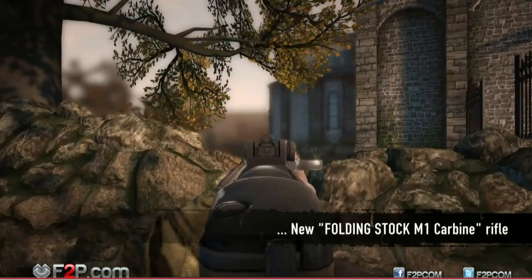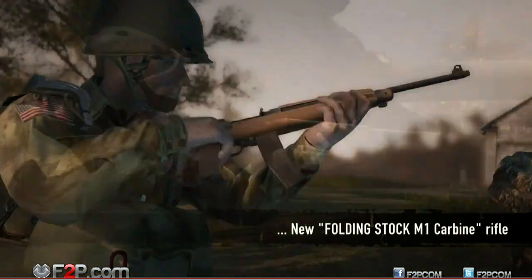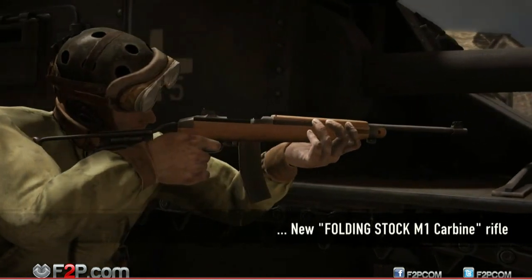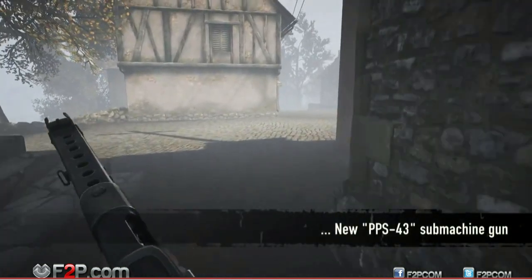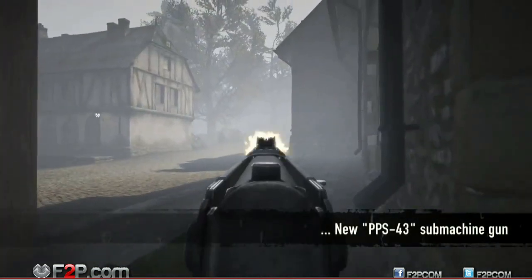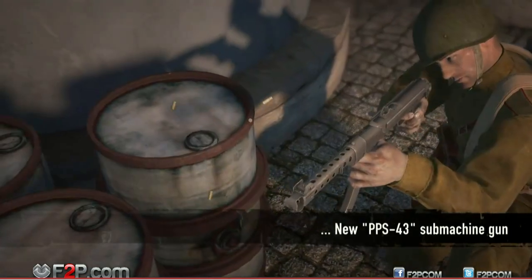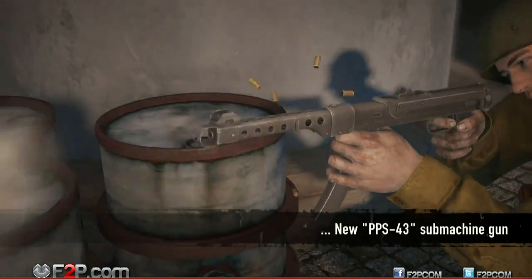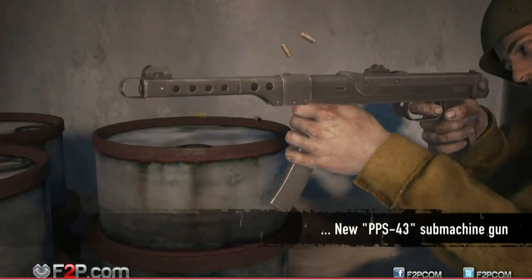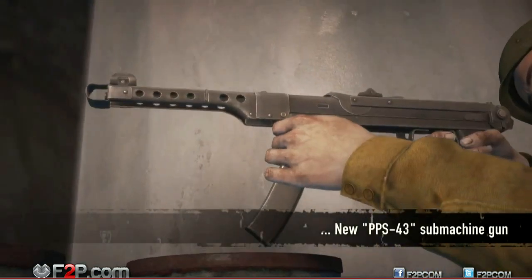A new folding stock version of the M1 Carbine is now available for US paratroopers and tankers. It is a compact semi-automatic weapon which uses only four equipment points. The PPS Sorok 3 is a much requested submachine gun for the Soviet faction. It differs from the PPT Sorok and the PPSS Sorok Adin by having a smaller 35-round magazine, but with faster reload time and better damage over range, it is closer in handling to the Thompson or MP40.